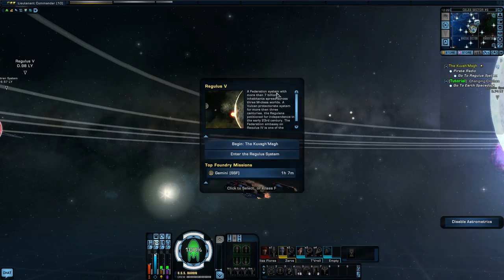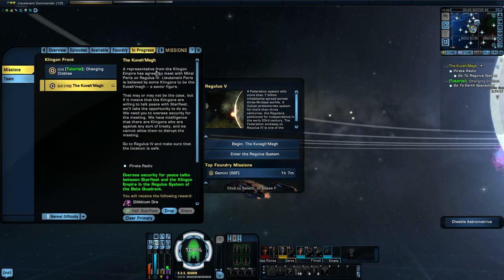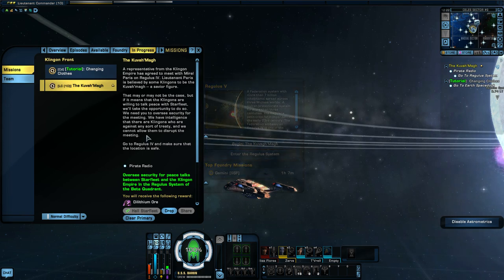Greetings and salutations. In today's episode we're going to do the next mission. This is part eight of the tutorial and it's the Kavvamag. Here's the mission: a representative from the Klingon Empire has agreed to meet with Morel Paris. Remember, that was the baby that was born on the last episode of Voyager. On Regulus 4, Lieutenant Paris is believed by some Klingons to be the Kavvamag, a saviour figure. That may or may not be the case, but if it means Klingons are willing to talk peace with Starfleet, we'll take the opportunity.